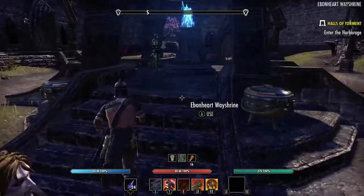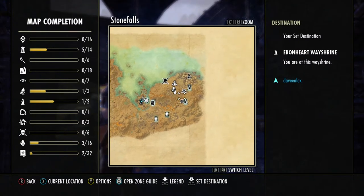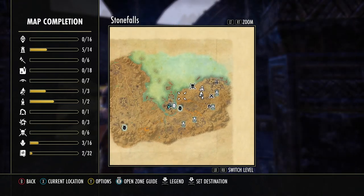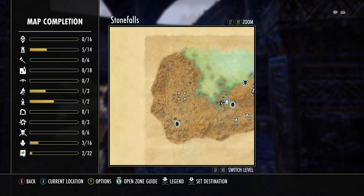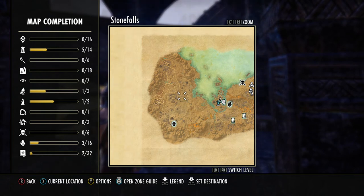On the right side of the screen it says 'Halls of Torment: Into the Harborage' — so I'm going to continue this quest line because we get skill points from it. Don't forget to look for sky shards as you go — there are many web pages with locations. Search 'ESO Stonefalls sky shards' and it'll give you the locations. Most sky shards are out in the open, but some are in dungeons where you have to fight a boss. If you're not ready for that, find the outdoor ones first.